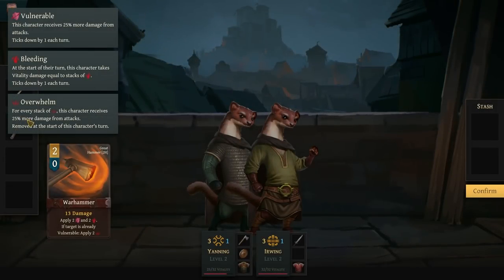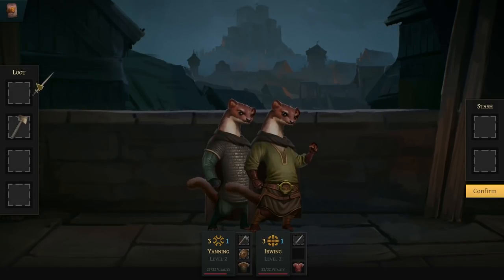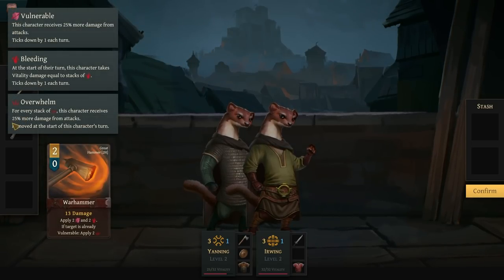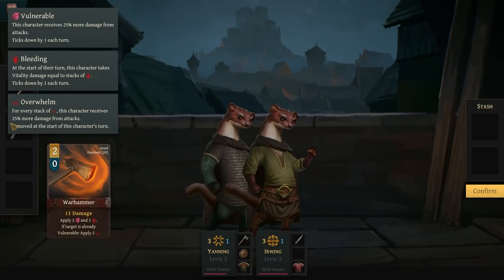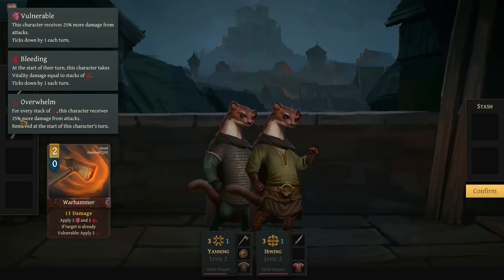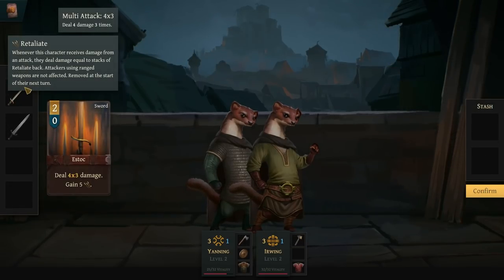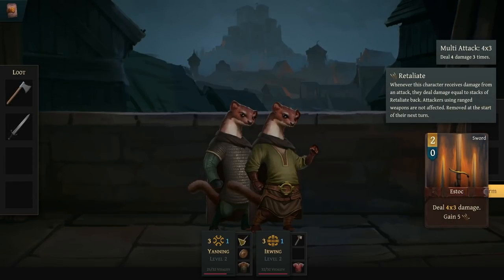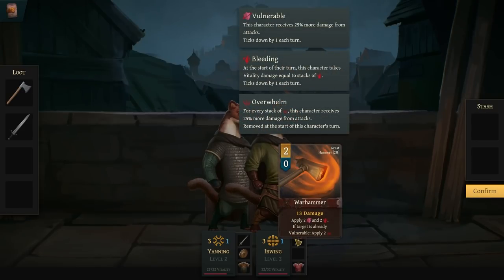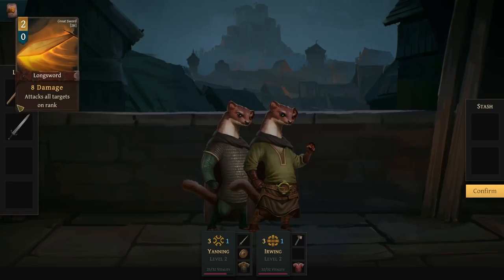We have an S-stock — 4 times 3 damage, gain retaliate — or 13 damage, apply vulnerable and bleed; if the target is already vulnerable, apply 2. That's actually really good, it's better than the longsword. I'm not big on the axe, so I'm going to go with the S-stock here, because it works really well with momentum-based bonuses. The idea of giving a weasel a warhammer is kind of weird to me, but it ain't terrible.